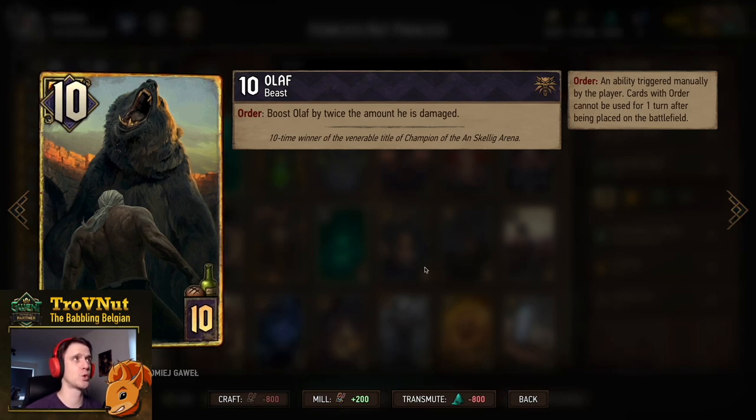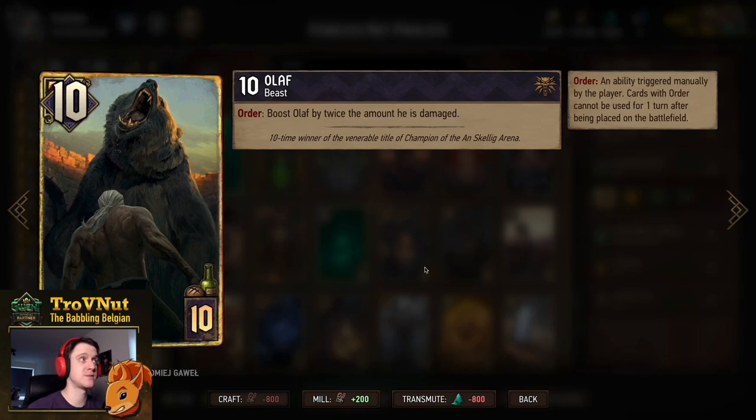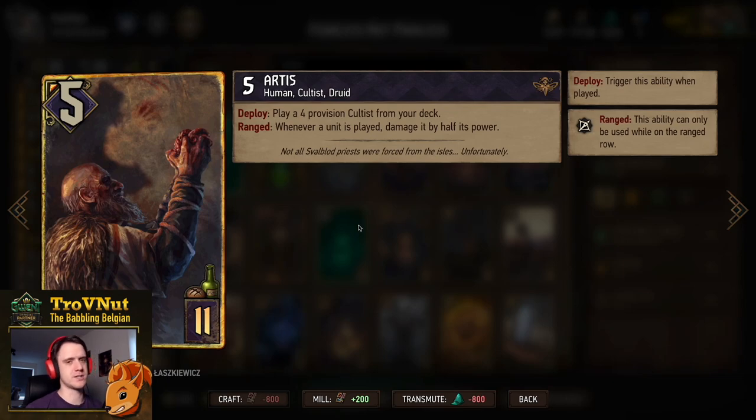Olaf starts at 10 power for 10 provisions. On Order, you boost Olaf by twice the amount he is damaged — like Restore built into Olaf himself. If he's at 1 power, he boosts himself back to 10, then 9 on top — up to 19 maximum. With Hemdall this is very easy: damage Olaf once, play Hemdall to swap powers, then trigger Olaf's Order. That gives 19 points from Olaf plus 9 from Hemdall — 28 points with just two cards.